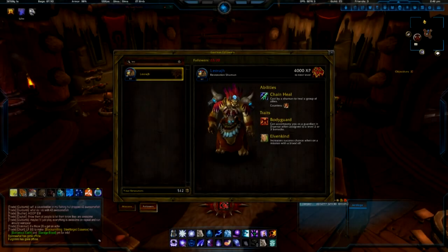What's up everyone, I'm WildMarketeer and today I'm going to be showing you guys how you can get the follower or bodyguard, Lioraj. Lioraj is a shaman, he has the abilities of Chain Heal and his traits are Bodyguard and Elvenkind. So, without further ado, let's get right into it and I'll show you exactly where you can get him.